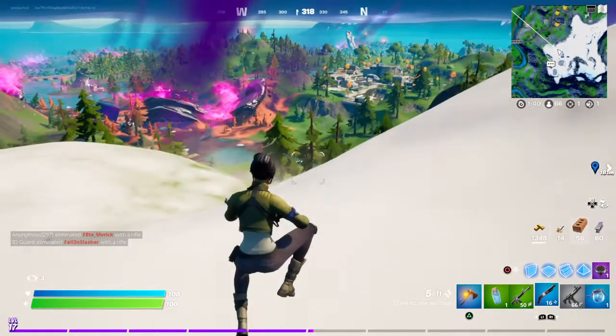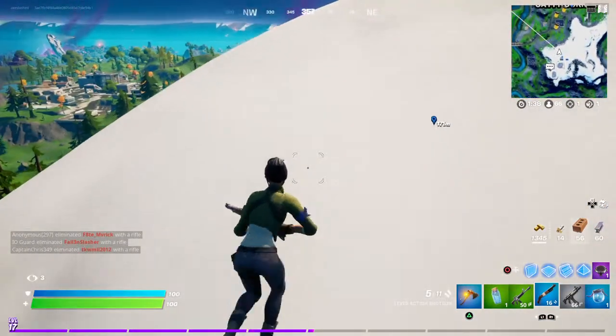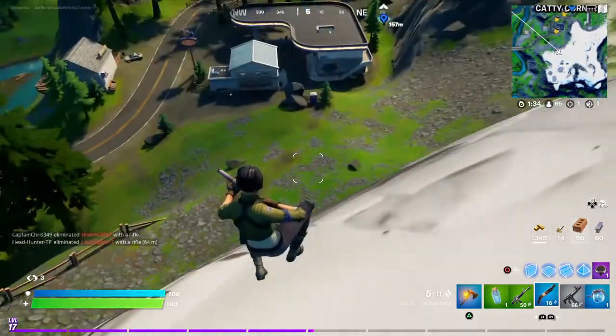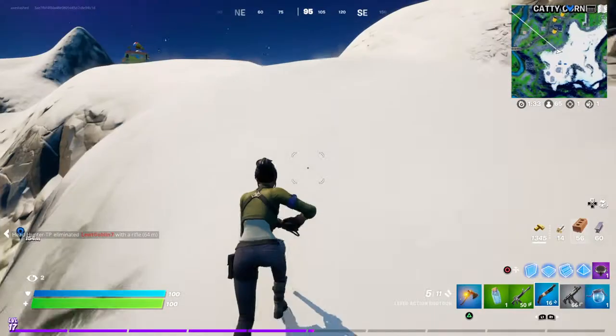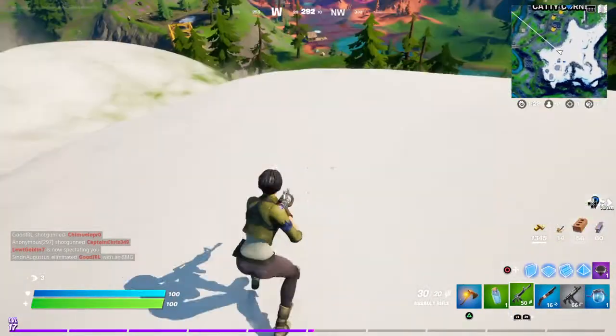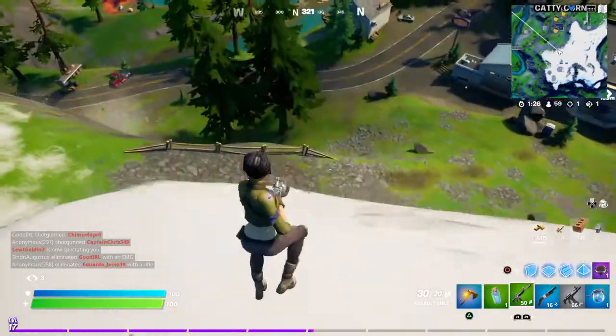Hello and welcome back to Fortnite. Today I'll be showing you how to hunt wildlife for Cuba Jonesy in the new season of Fortnite. I'm pretty sure there are wolves around here somewhere on the mountaintops — there usually are. So let's go find one.